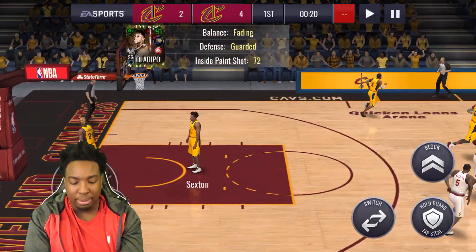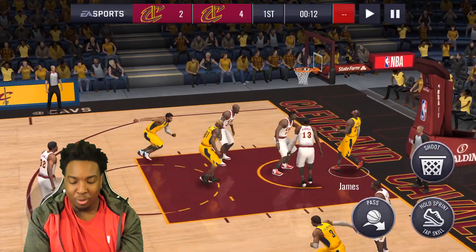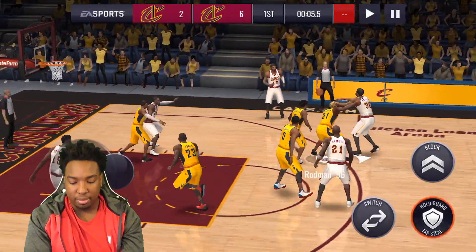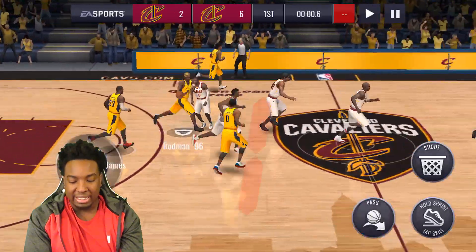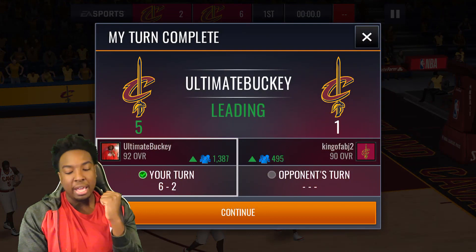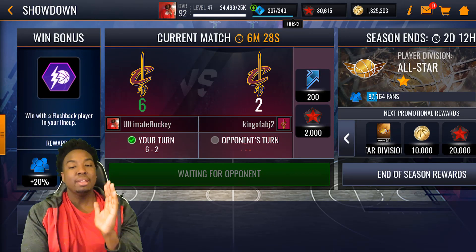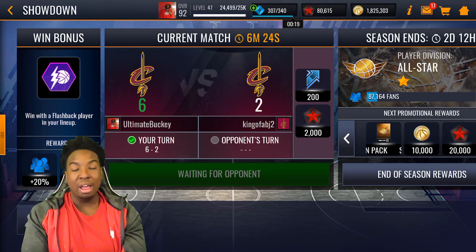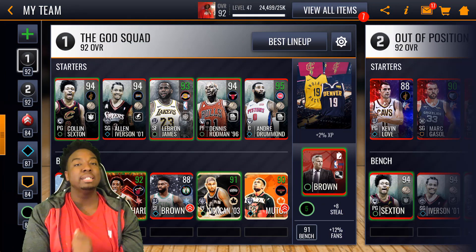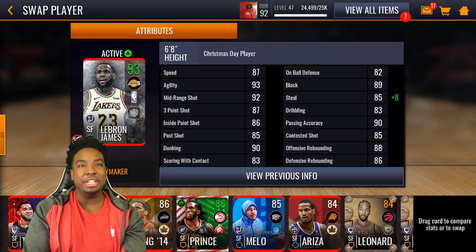LeBron is just too much for Paul George. Give it to Sexton — Sexton has the buzzer beater ability now. I was very pissed off because in yesterday's video where I reviewed my 92 overall franchise player, I actually missed the buzzer beater, which was ridiculous. If a card has a special ability it should go in every single time — hopefully that's just a bug. EA needs to make sure that goes in every time because that's the main reason people buy these cards. That's going to wrap it up for this Christmas Day LeBron James gameplay.